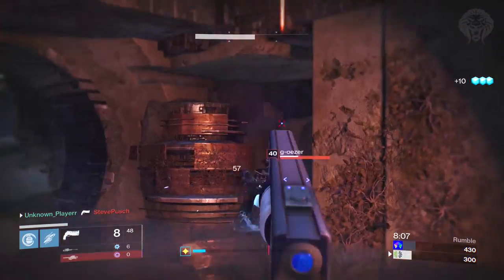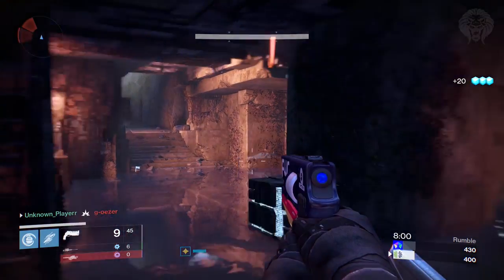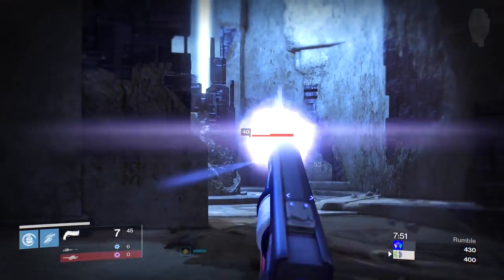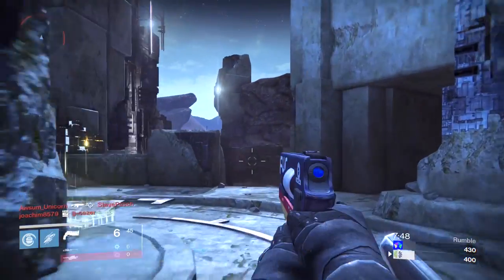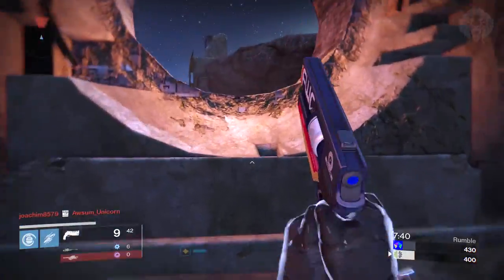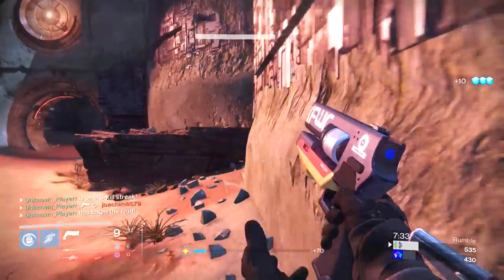Now onto the subclass changes - the bulk of this is for the Hunter, which is the main theme. Firstly, with the Gunslinger, tripmines no longer stick, which is honestly my favorite thing about this whole Dune update. I think tripmines sticking was really pointless - sticky grenades are supposed to be for sticking people, but tripmines were kind of a two-in-one where you could stick people or place them on the floor. It was a bit overpowered. You should stick them to a wall and that's it, not to a person.